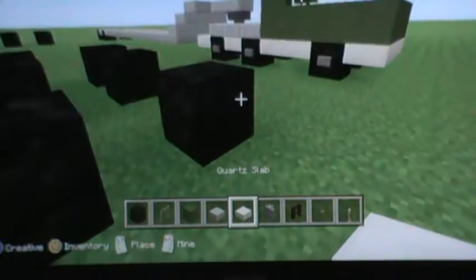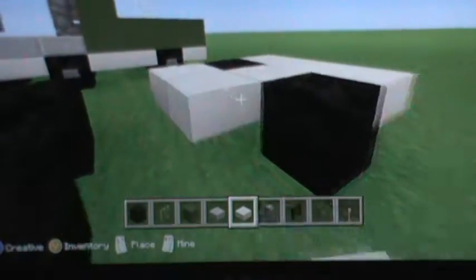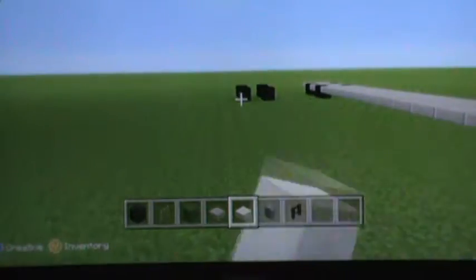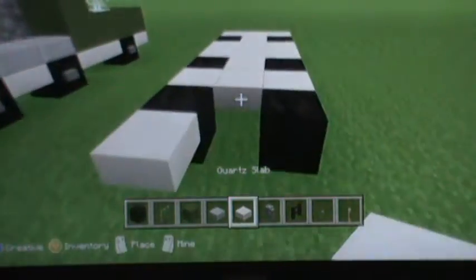Now we'll start out with our main truck. Take out your quartz slabs, and fill in the front part up. Do not go all the way back to the back wheels — that will be stone slabs. One behind, one in the front, one in the back. This is what your truck should look like at the moment.